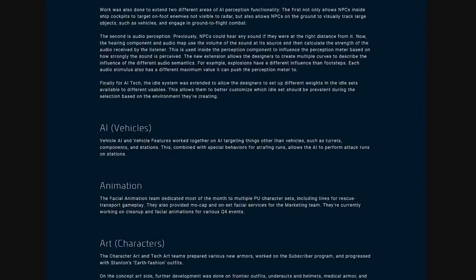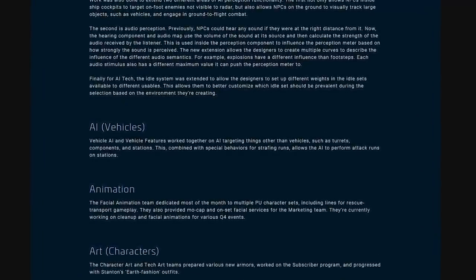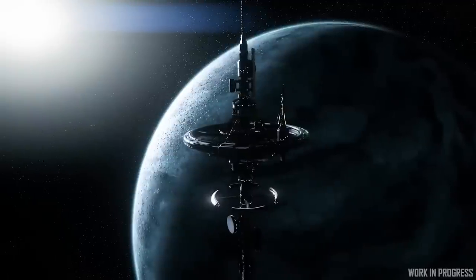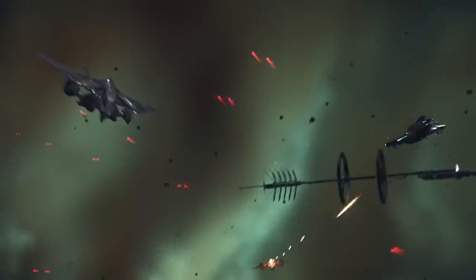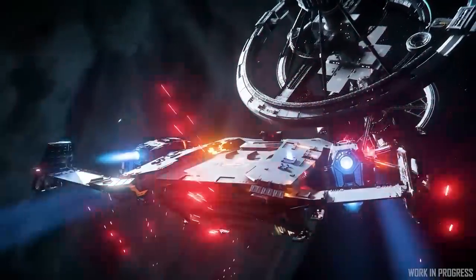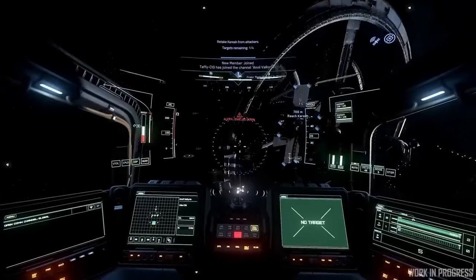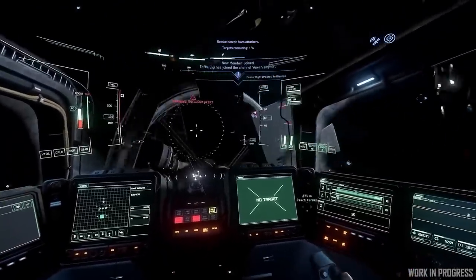The Vehicle AI team worked with vehicle features to build the ability for AI to perform attack runs on space stations, a particularly interesting necessity considering there are currently no scripted instances that this might need to occur besides Xenothreat. Along with most of the AI features covered here, this is likely a feature more meant to benefit Squadron 42 for now than anything else.